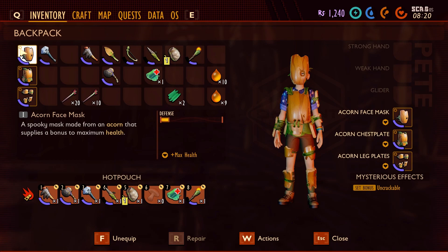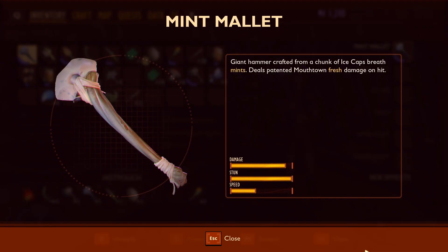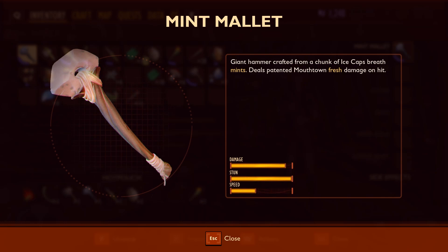For equipment I'll be using the acorn armor, as it's easy to get and you don't have to fight anything. Plus it's tough and gives you extra health. You can also use ladybug armor if you want, because that's best at blocking, but it's harder to get.